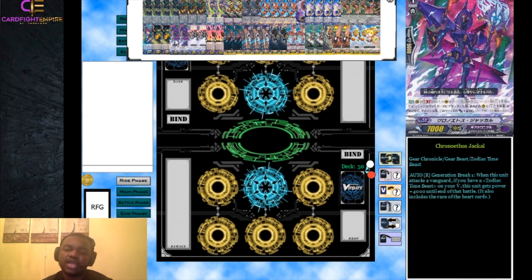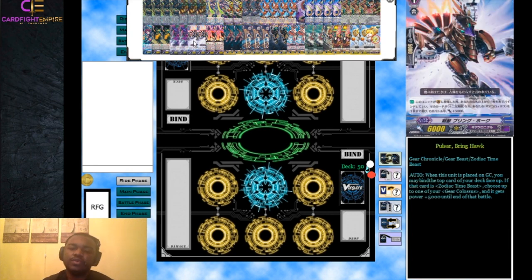We run two Chrono Ethos Jackal - basically just a beater. Its Generation Break 1 ability: when this unit attacks a vanguard with a Zodiac Time Beast on your vanguard circle - which includes the heart card, so if we're on Drastic Colossus we always qualify - this unit gets plus 4000 power, becoming an 11k attacker. Very solid.